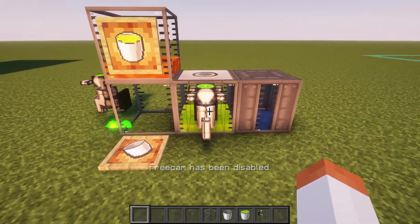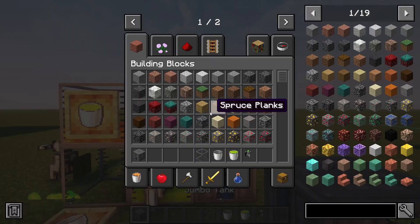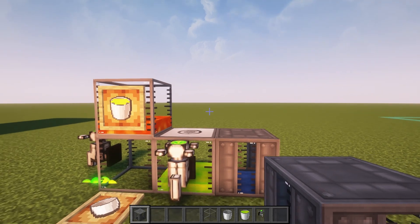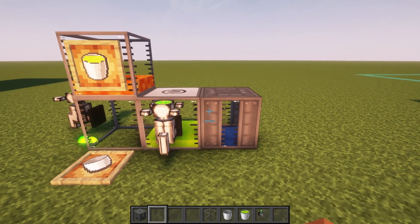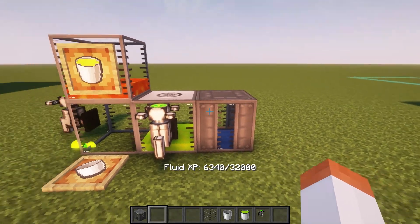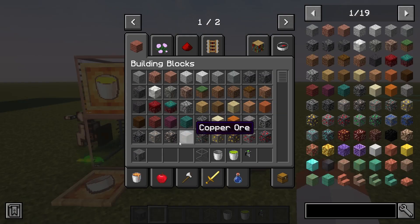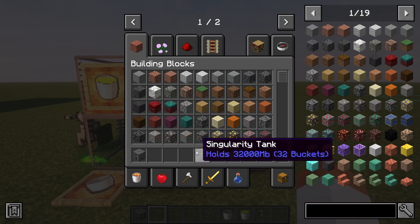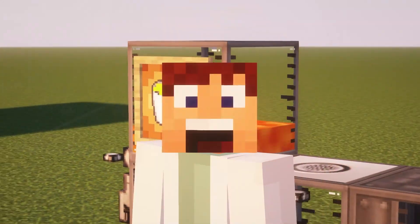But what if you want to store more than that? We have the jumbo tank which can hold up to 1024 buckets of fluids. Fun fact: this tank is named after Mumbo Jumbo. In order to craft it you need 4 singularity tanks and 4 iron ingots. Each singularity tank holds up to 32 buckets, so 4 would hold 128 buckets — yeah, it's better to just craft the jumbo tank.